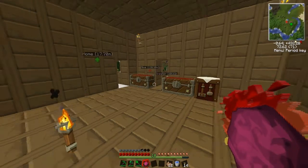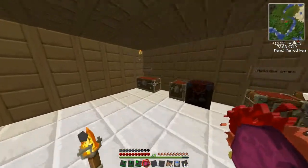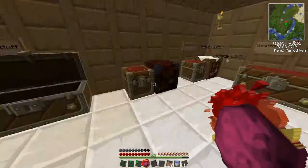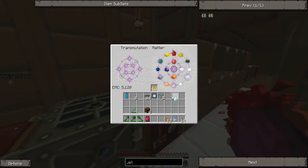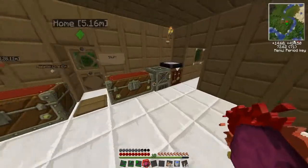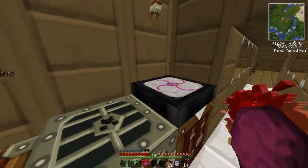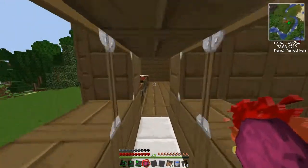I never made a diamond pickaxe. Let me quick make a bunch of diamonds — I have two stacks of 64 rubies and I'm just going to turn all of these into diamonds. Even though I know I have five and I only need three, I'm just going to continue doing this. There's my diamond — 8192 EMC. I've got to hurry up and get back to my machine.